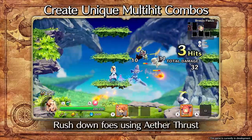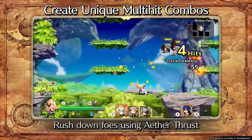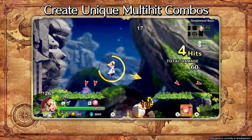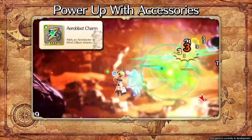Up your combo potential by unlocking Noah's Aether Thrust ability to attack in any direction. And take your skills to the next level with powerful accessories scattered across the ruins.